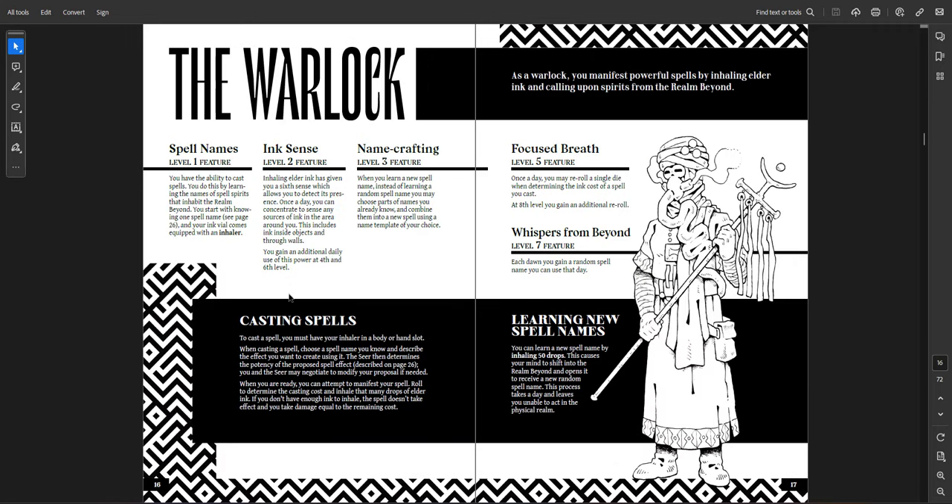The second class is the Vagabond, which is the warrior — they're kind of like battle masters from 5th edition. You get maneuvers you can do, and you use grit to use those maneuvers. You get more grit as you level up and learn more maneuvers. Then there's the Warlock, which is the caster. Spells are done in a Maze Rats style where you roll randomly for the spell name, then negotiate with the DM about what it does. You can also spend more or fewer drops to make the spell a different power level — minor, moderate, or mythic.